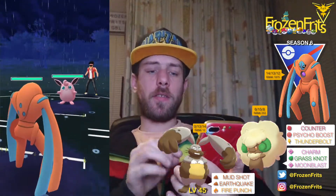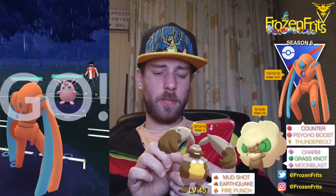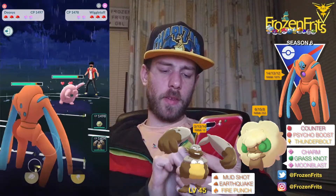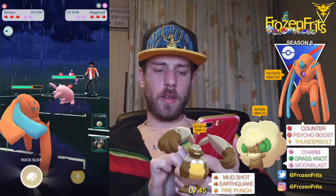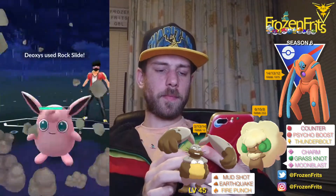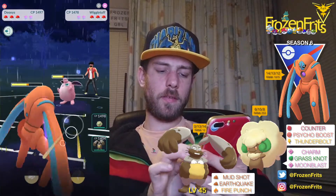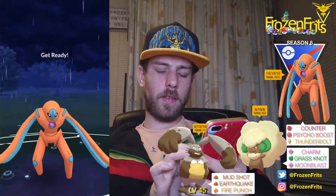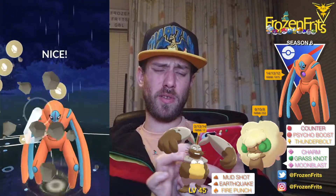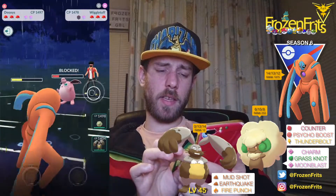We're gonna start up against the Wigglytuff so that is not too bad — those Counters are doing neutral damage. We're just going for a Rock Slide, and we're just going for another Rock Slide — he let that go. We're gonna take off another Rock Slide before he can throw his Charge move. He's gonna shield this — yes, yes, yes, he shields that.